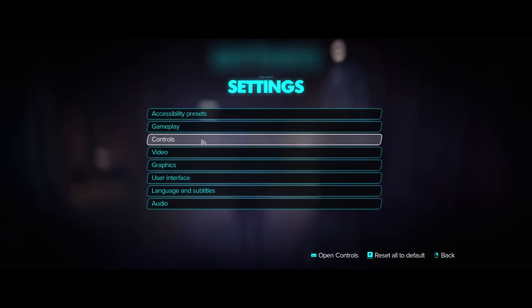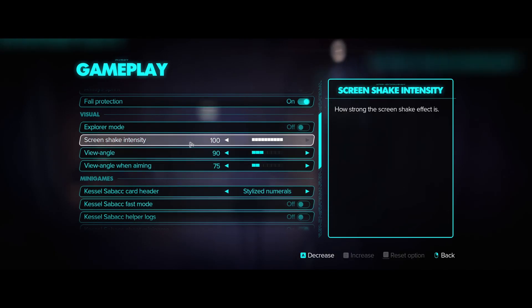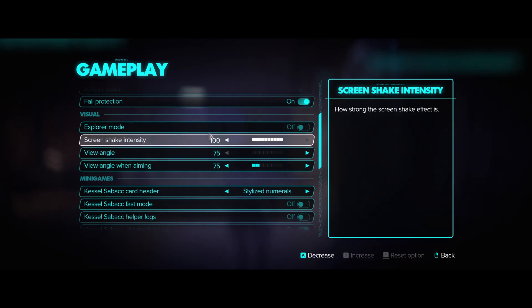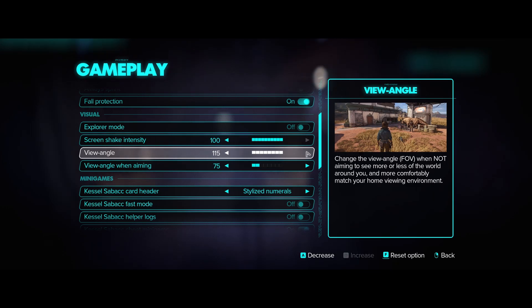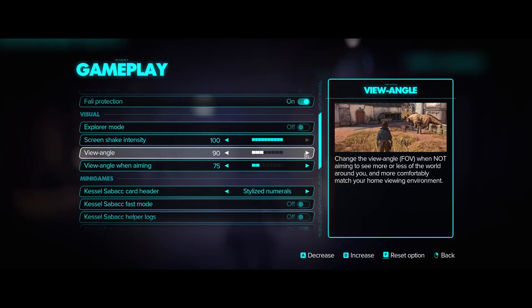One last thing a lot of people miss is in the gameplay settings. You'll find screen shake intensity, view angle, and view angle when aiming. If you reduce your view angle all the way to 75, that is going to help. Some people push it up to 115 thinking it doesn't affect the game, but it does — when you push it up, the field of view is larger so there's more stuff to load. Dropping it to 75 is going to help things run a little bit smoother. Personally I like to do 90, but it is going to help.